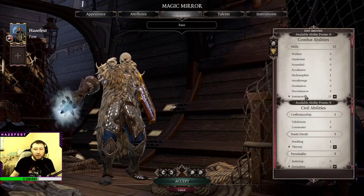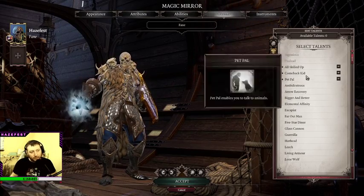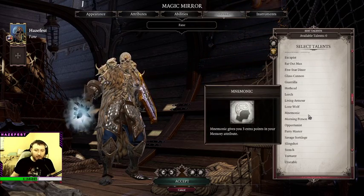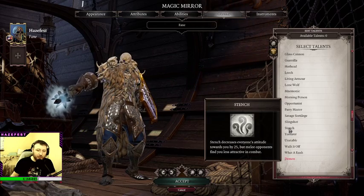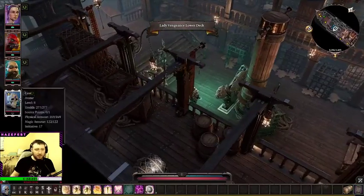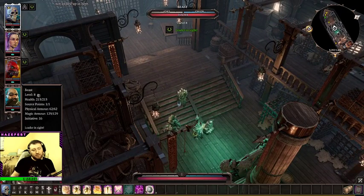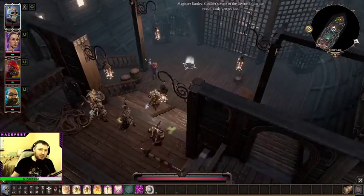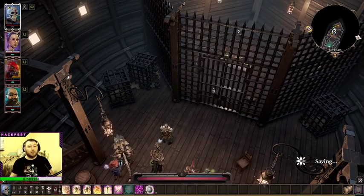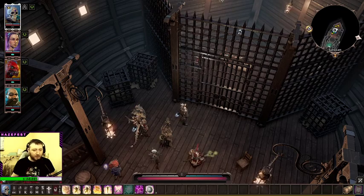This is our respec option. I think we like where Fane is at; I don't think we need to do anything. We've never once used Comeback Kid so far. I don't think there's much anything else I'd want to take on him right now — maybe Stench. Cancel — yes, I want to cancel. Is there really anyone I want to respec right now? I don't think there is. The only person I'd like to move things around on would probably be Beast. I think we're just going to level him around and get those two points in Scoundrel anyway, so not to worry about that. Can we get in here? Can we pick the lock? Thievery level too low — that's the first time we've gotten that message.